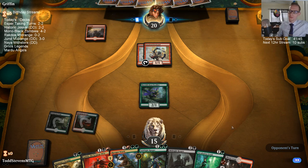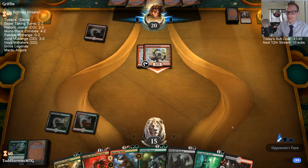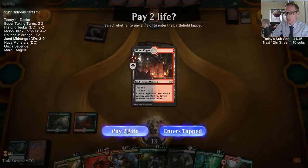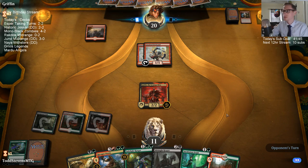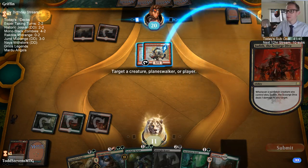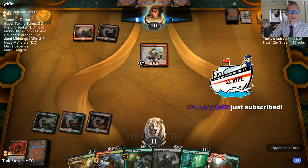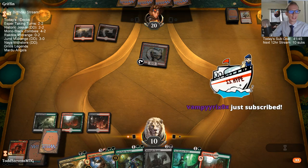I think I like Branch Walker here more than Incubation Druid. Now let's go with Judith — cost us 2 life again though. So even if they kill Judith, we get to kill Firebrand. QQ gifting out a sub to Vampirics — thank you so much QQ, Santa Q's!